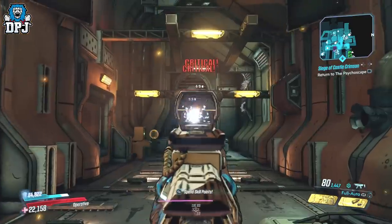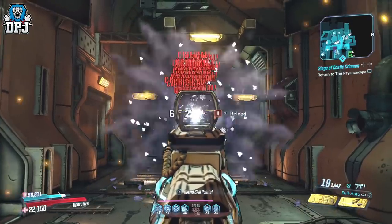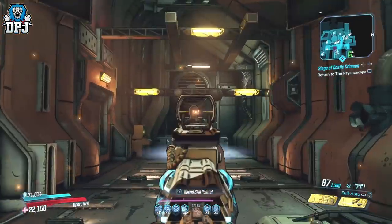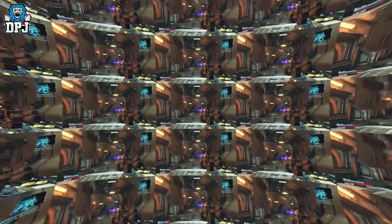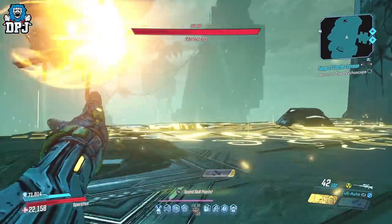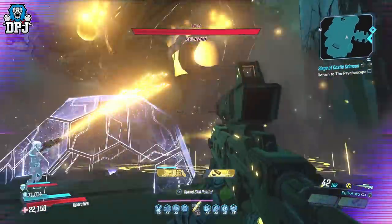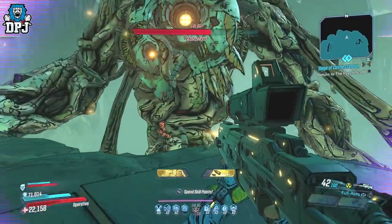You guys know those amp shields where when your shield is full you lose some of it for a damage bonus. Well, Wubbles has created a shield which does this tenfold. When the shield's full, you get a 70% damage bonus, and the beauty of this is it almost instantly recharges so you constantly get the amped shot. I wouldn't say this is OP at all — the damage increase is only 70%. It could be made higher but I don't want it higher. I think it's fine the way it is.